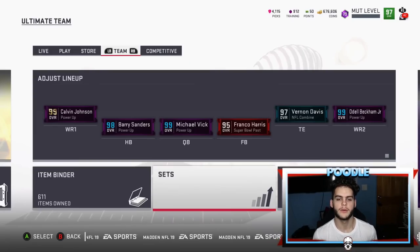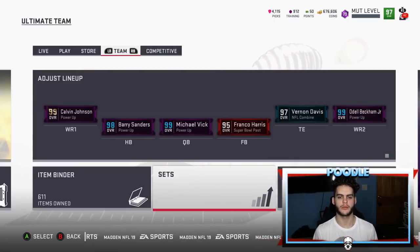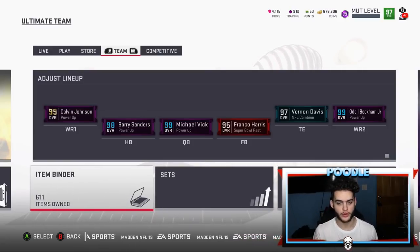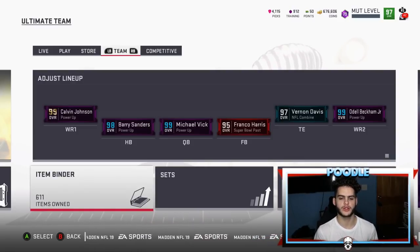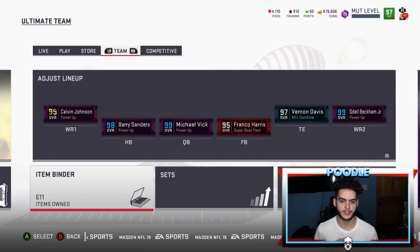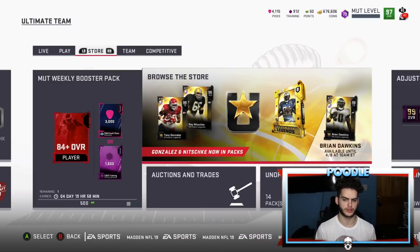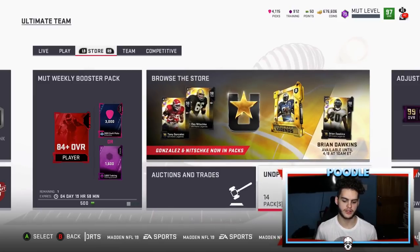Hey, what's going on everybody, it's Poodle back with another Madden video. First off, sorry I'm uploading so late today — I'm a little behind. As you can see by the title of the video, I'm gonna do a variety pack opening. It took me a long time to get these packs; people usually do this over the course of a few days. I decided to do it in one day, so I sat there and threw 90-yard touchdowns to Calvin Johnson Jr. for maybe an hour to two hours just to get my ultimate legend packs.